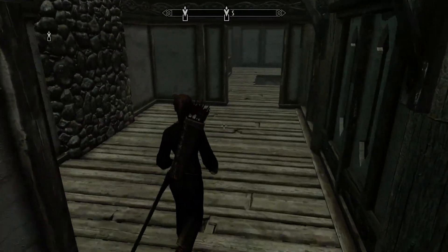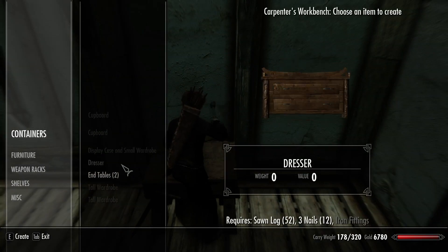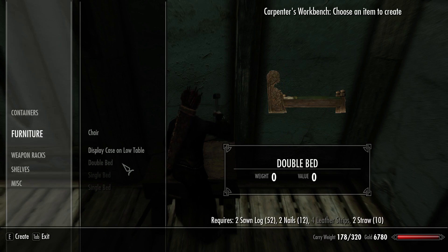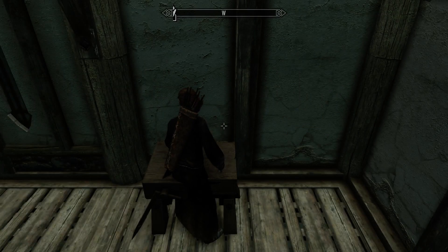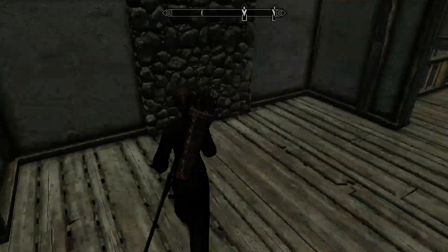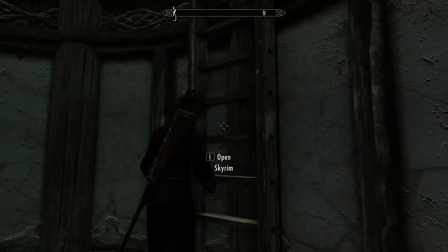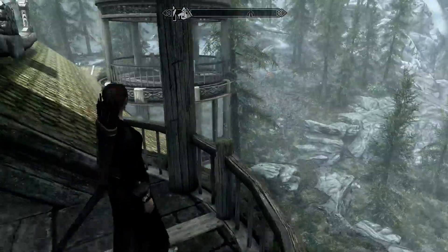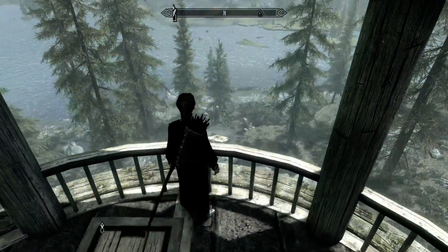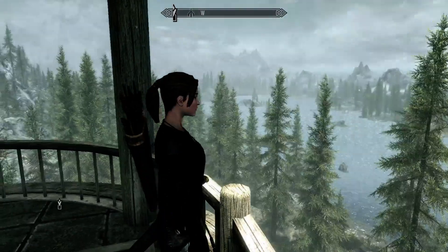I think this is gonna be a bedroom here. Yeah, okay, this is a bedroom. There are no doors, so I wasn't sure. We're gonna go up the ladder. This is the alchemy tower's balcony. Looks pretty nice — I like the view.